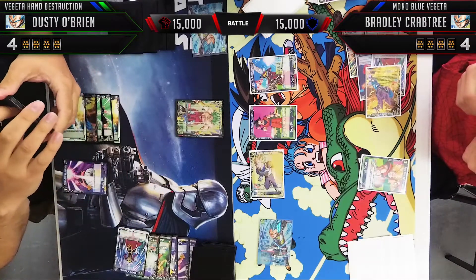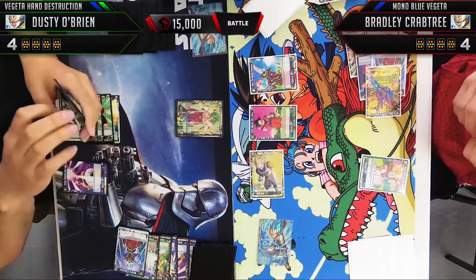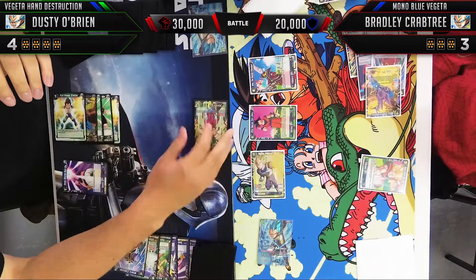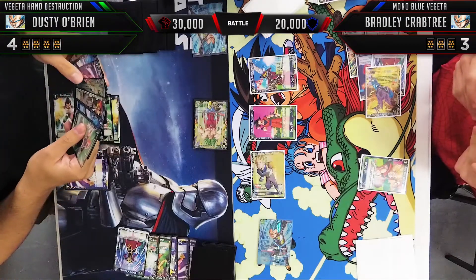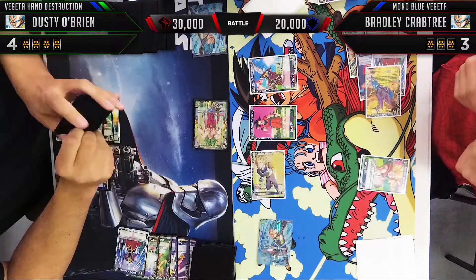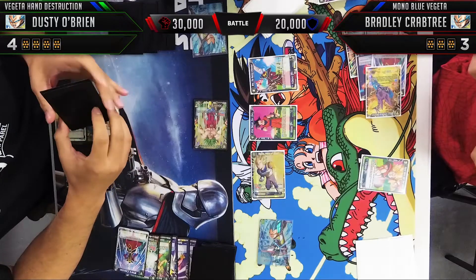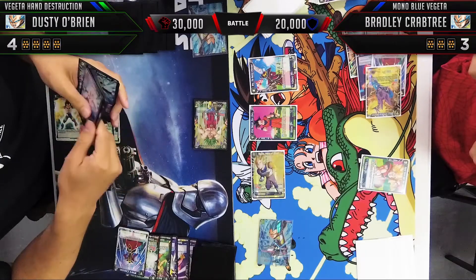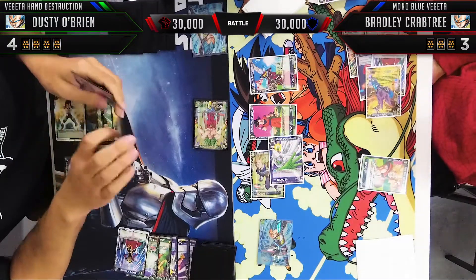We're at four-to-four in life. The Rampaging Horror Broly has been putting a lot of pressure — a 30,000 double attacker is not to be taken lightly. We attack 30,000 into 20,000 Broly into Vegeta. There's an argument I maybe should have attacked Vegeta here and pressured his life total, but I didn't think I could handle the Prince of Speed too many more turns. In the Vegeta mirror it's more about life total than hand size, since it's really hard to run them out of cards. I really think this was a play mistake and I should have pressured Vegeta instead.